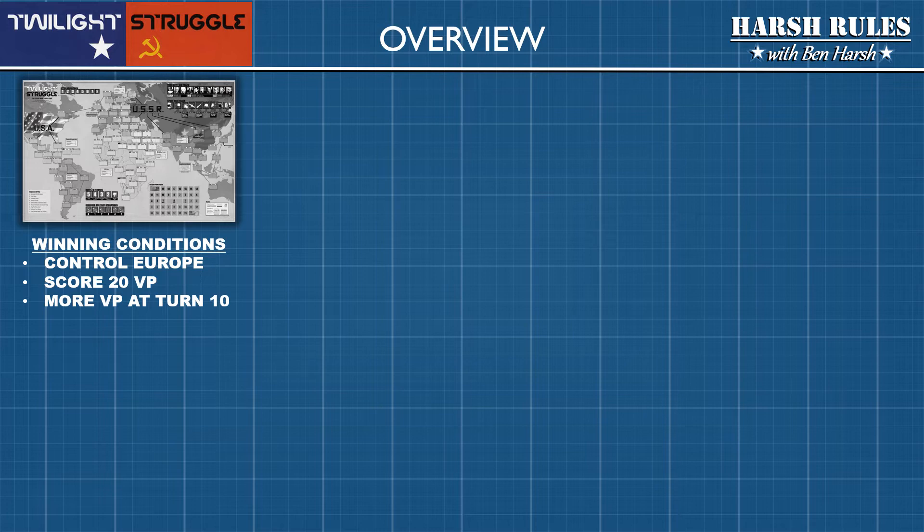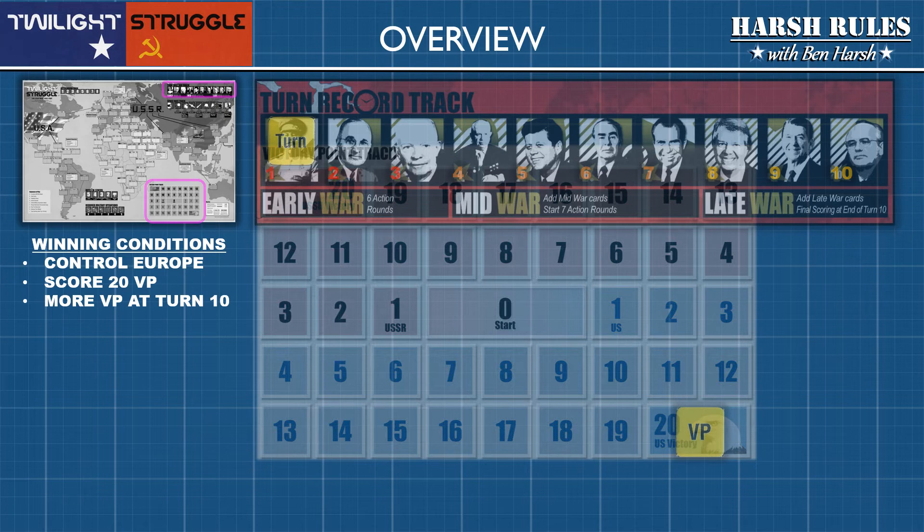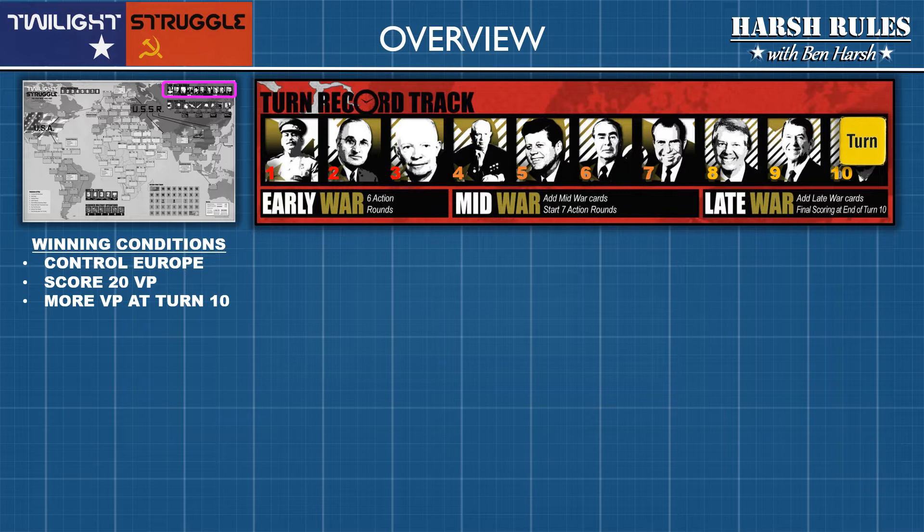There are several ways to win a game of Twilight Struggle. If one player controls Eastern and Western Europe, when a player earns 20 victory points, or if the game reaches turn 10, the player with the most victory points wins. So if all this sounds interesting, stick around, because we're going to learn to play Twilight Struggle by GMT Games.